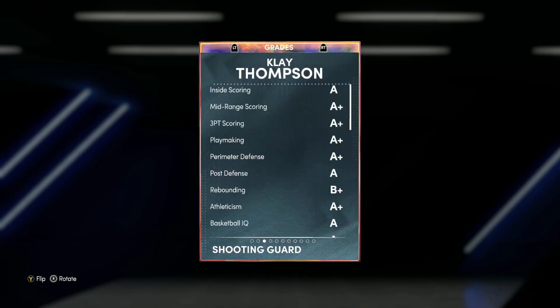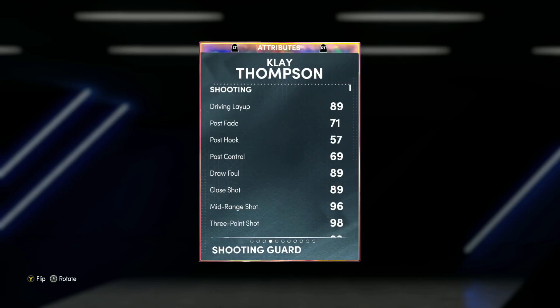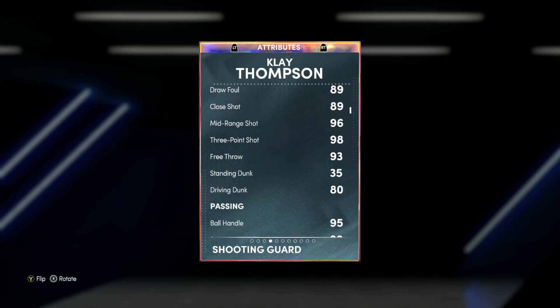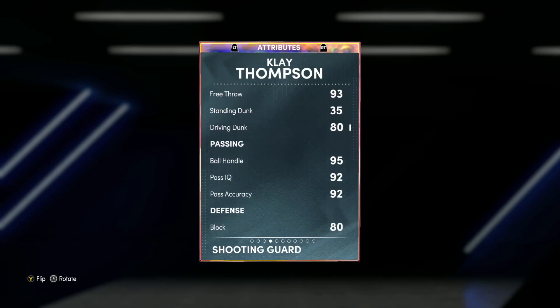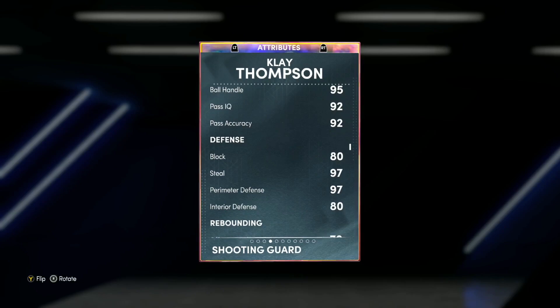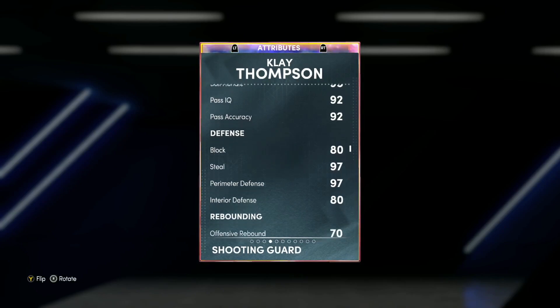Looking at Klay Thompson here, he is a shooting guard slash small forward, he is six foot six — that's a good height for the shooting guard position. He's got 96 mid-range, 98 three ball. We all know Klay Thompson is an absolute sniper. He's got 90 driving dunk, 95 ball handle, and really good passive stats.